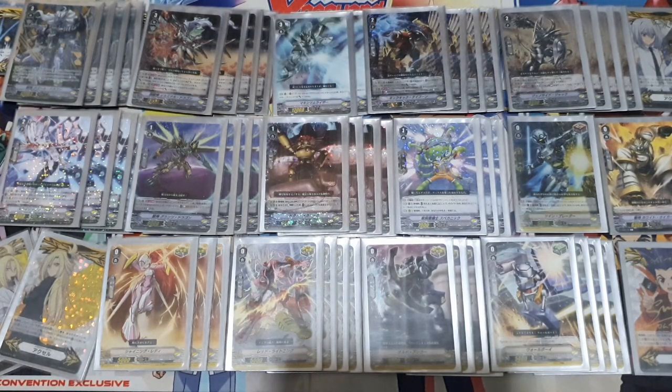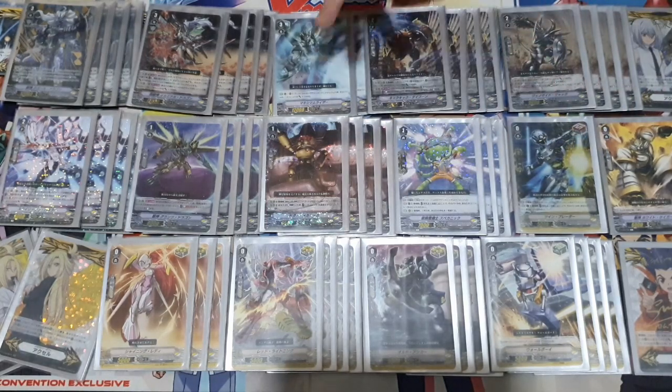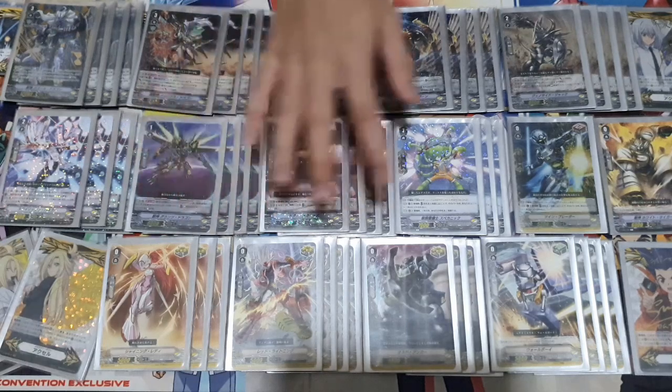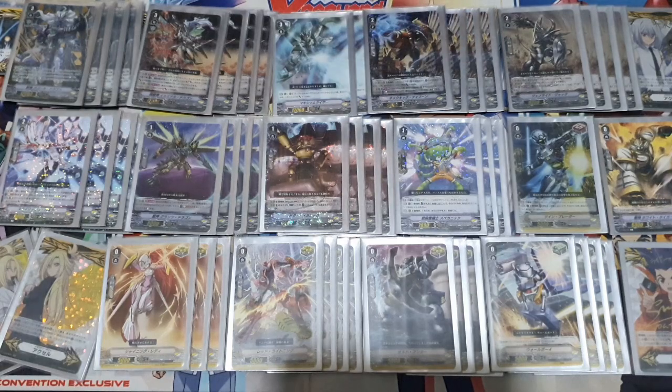Last but not least in the main deck, we have the new Grade 1 from VEB07 — the new sentinel. I only run one PG sentinel and three Grade 1 sentinels because I want the optimal trigger lineup of 11 crits and four draws. The Grade 1 PG functions the same as a regular sentinel, but its second skill is more interesting: when placed on vanguard circle, you may draw one and drop one — similar to Bermuda Triangle Grade 1.